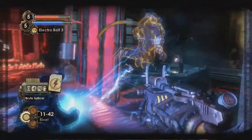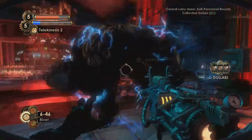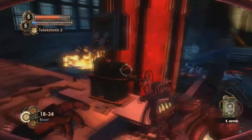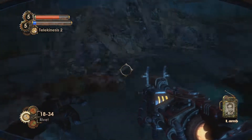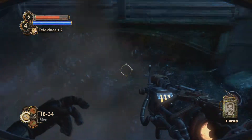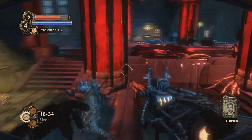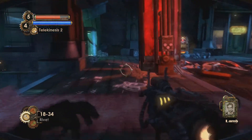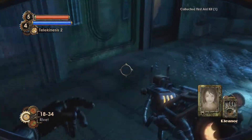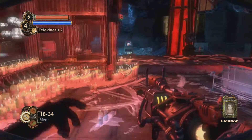The thug splicers are practically nothing anymore. The brute splicers back in Siren Alley were really annoying because there were just so many of them. The spider splicers could get you killed instantly if you screwed up - Dionysus Park had pretty tough spider splicers that just sent a horde at you. But then in the Fontaine Futuristics area there weren't many tough enemies - you had alphas but they're not that hard.